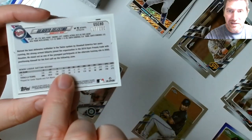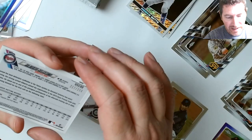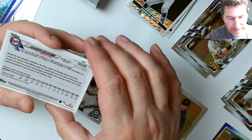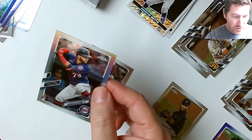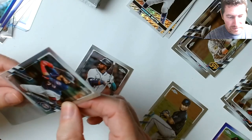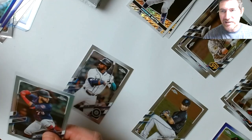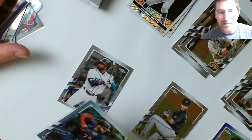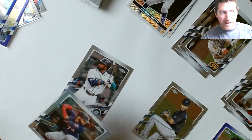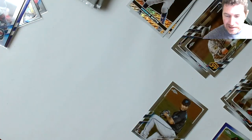Oh, extremely lucky - we got a chrome numbered to 250 refractor! It does say refractor on the back. 217 out of 250 - Gilberto Celestino! The odds on that were 1 out of 116 packs, so one out of about seven boxes. If Topps is doubling their stated odds it would be one out of three and a half boxes - so across two boxes we weren't guaranteed one, but we hit it. It's a rookie - I'll take it!